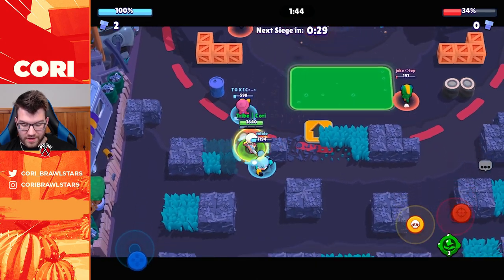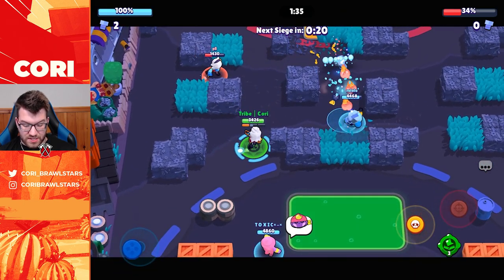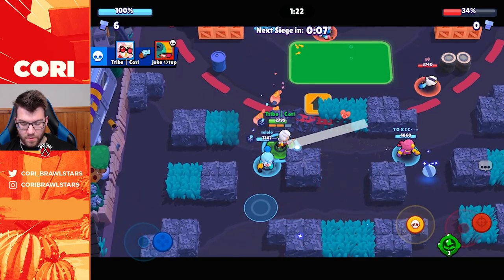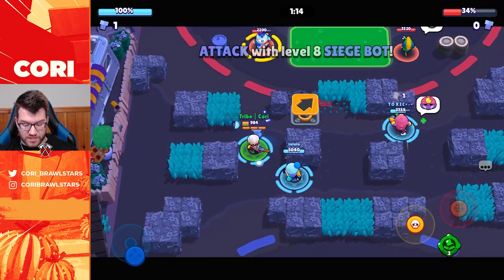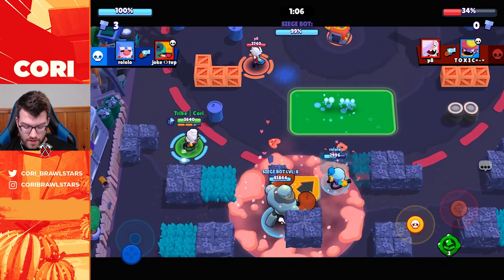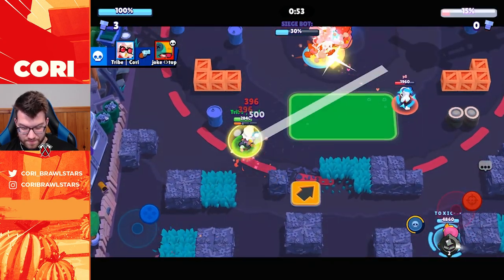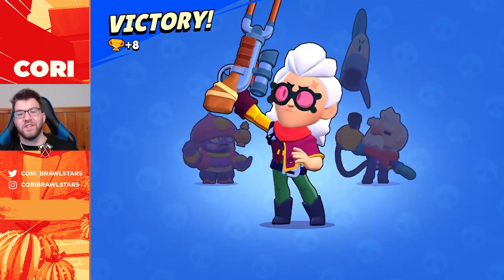There's not much they can do and we get a shield every time we hit someone — that shield is so strong. We tank so much extra damage. Leon gives up already. We want to super the safe to see if it procs Bell's super, but we have to wait for the bot to push in. The bot is stuck on a wall. Colette blocks our super attempt — we didn't get to test it, but we win the game on every single mode.